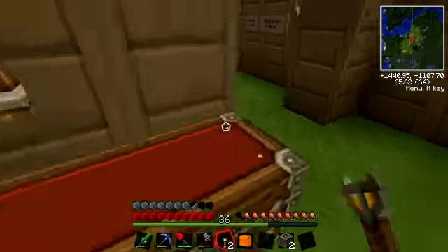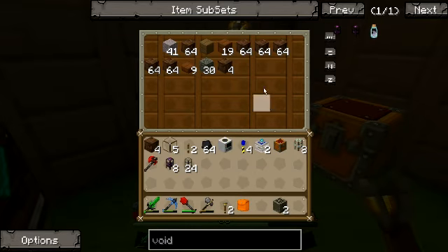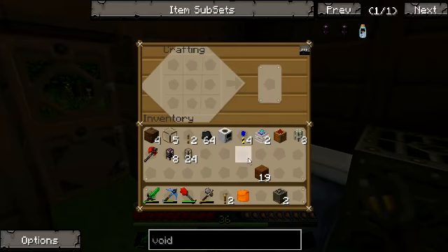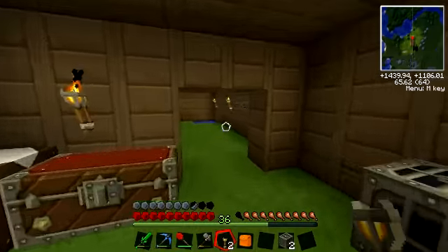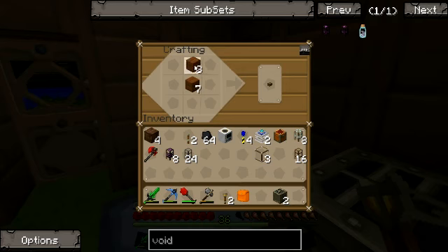Then you need to make some wooden pipes because these have to go on the end of other things. I think two should do - I have enough glass, 16 should do me. So next up you need to make four gears - they only have to be wooden gears, don't worry. This is how you make an auto crafter: put the crafting table in the centre and the four cogs around it. That's basically it - it's an auto crafting table. You put items in, it crafts them on its own and they come out.